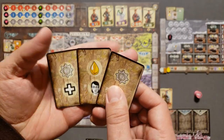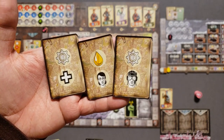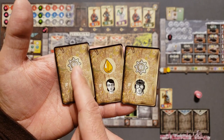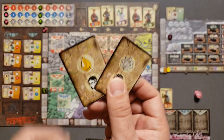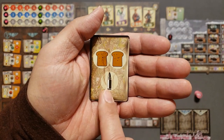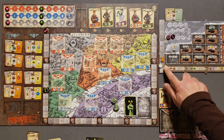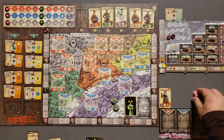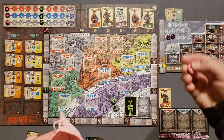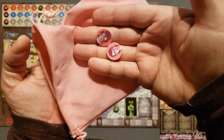For starting resources, draw three salvage cards and choose two, then receive a third randomly. I'm choosing cards that give me a salvage part and ranger, and fuel and scholar. The random third gives me two bread and one ammo. So I'll start with two bread, one ammo, one salvage part, and one fuel. Then we build the bag — put in your leadership token with the captain's hat, your six regular workers, and any additional workers from the salvage cards. I got two more workers to add in.